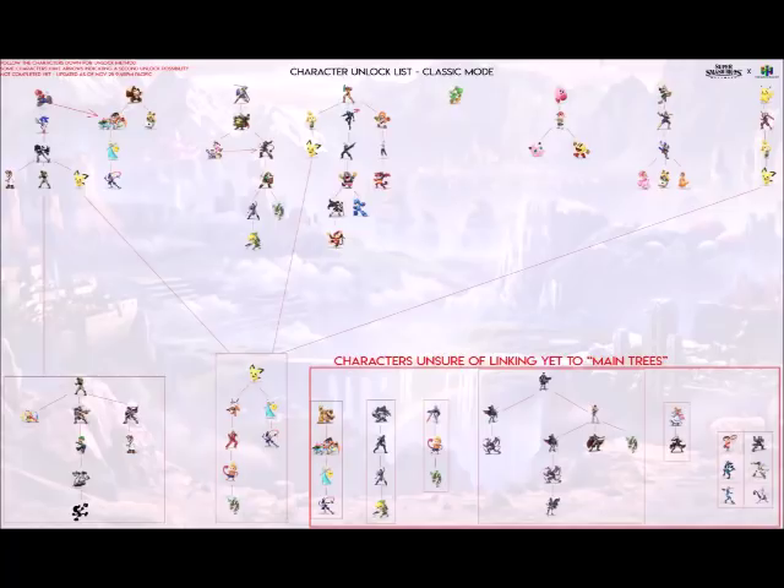You don't unlock Luigi with Mario — you actually unlock Luigi with Ike, which is peculiar. You can also unlock Dr. Mario with Roy, which is kind of weird. For those who like Lucina: beat Classic Mode as Marth and you unlock Lucina. You could also unlock Ryu, and if you beat the game as Ryu you could unlock Lucina. Lucina can then unlock Ridley, and Ridley possibly unlocks Crom.